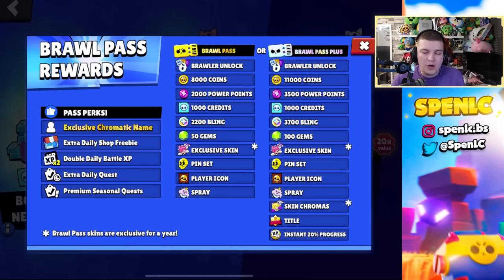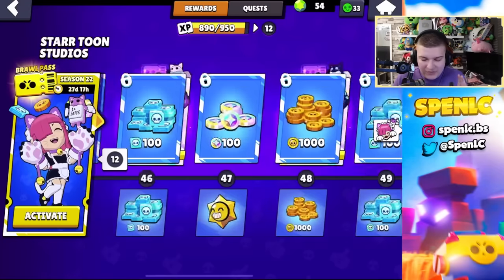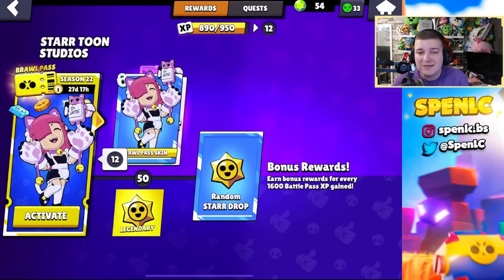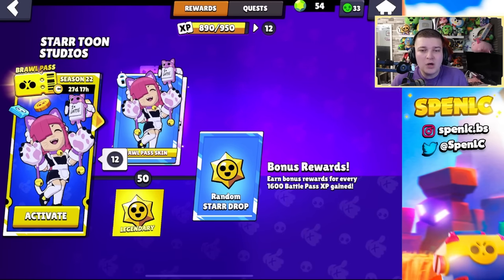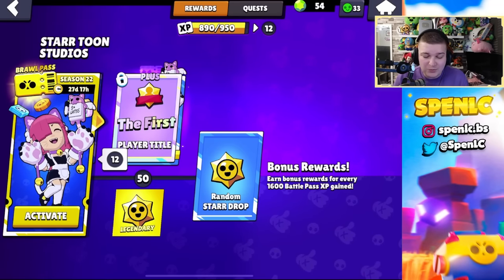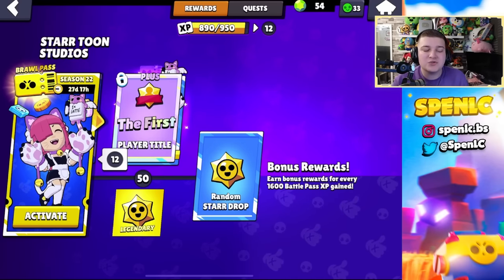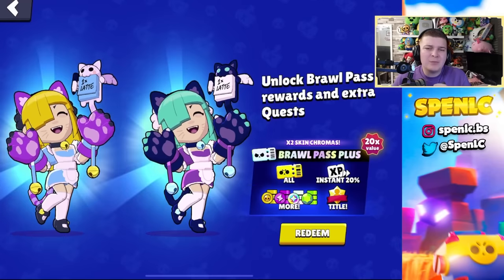The thing I'm most excited for towards the end is the random star drop. I know it takes 1,600 battle pass XP to get one, but the rewards before — five credits every single time — were really terrible. A random star drop is at least exciting, so I'll be looking to complete the brawl pass as quickly as possible to start farming those star drops.